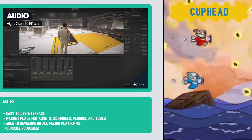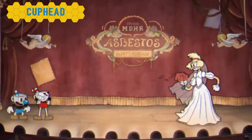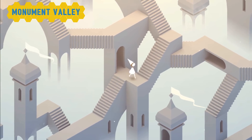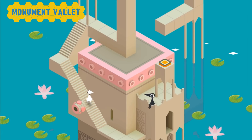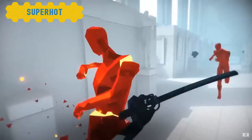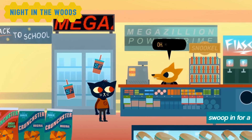Some of the best games of the last few years were made with Unity, like Cuphead, Monument Valley, Superhot, and Night in the Woods.